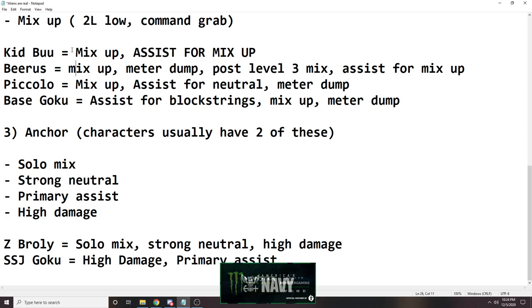Piccolo has mix-ups because he has a 2-low, which is always important, so he can enable super dash post-assist mix-ups. He has good assists for the neutral game, which is the orbs — super amazing. And then he can meter dump like crazy. He can spend so much meter just doing Hellzone combos and stuff like that. He's a really, really good mid character — I think one of the best mid characters in the game, next to Beerus.